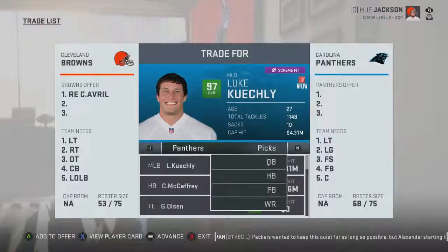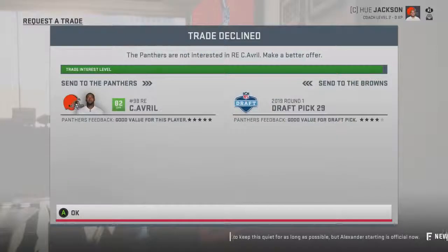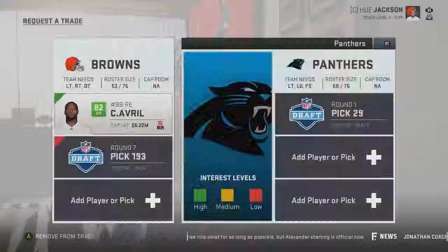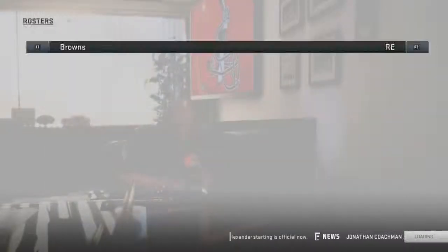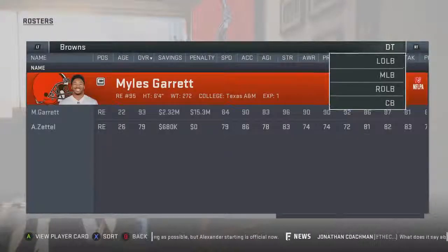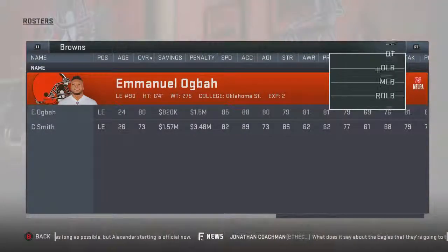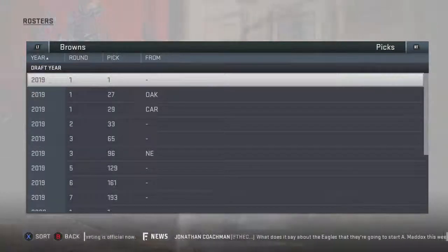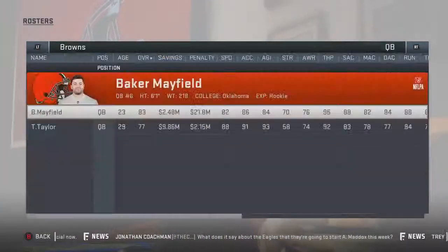Let's try the Panthers — so close. We might as well trade him plus a seventh rounder from 2020. Trade offer accepted! Super easy. We already have two first round picks with just two players traded. Yes, we gave up a seventh rounder in 2020 and a fourth rounder in 2019, but it's so worth it for these picks. We already have three first rounders total — two acquired — and I'm just getting started.